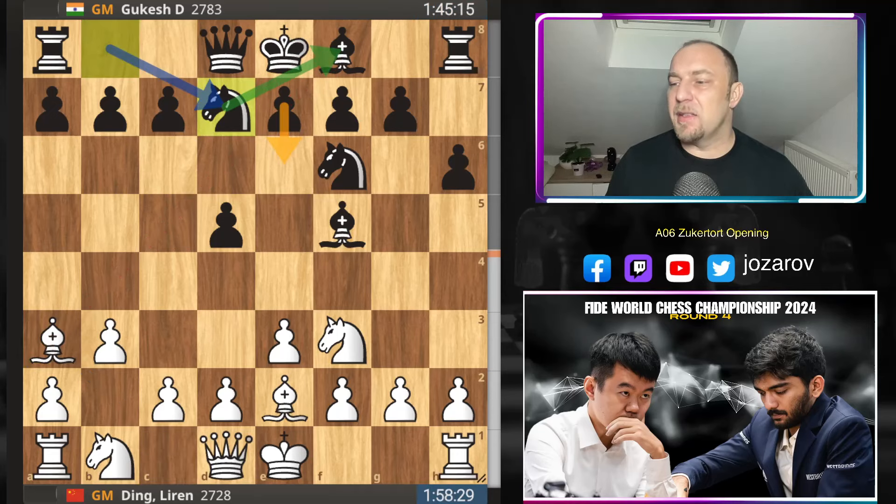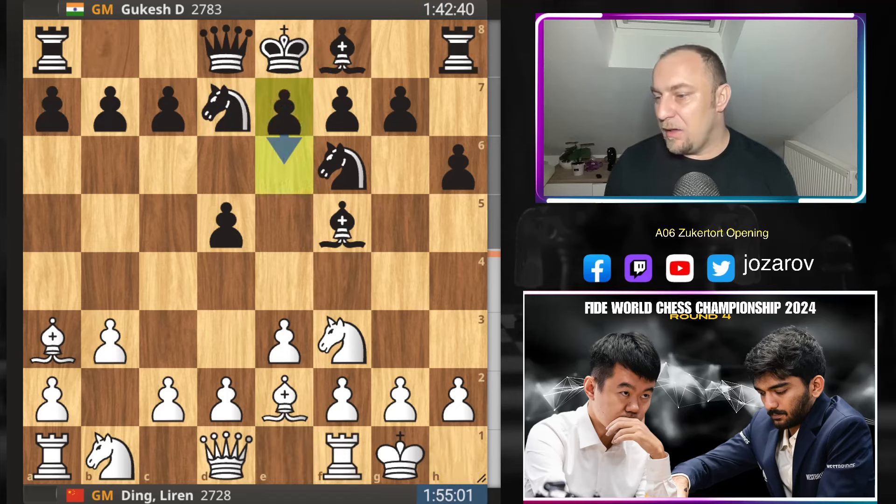Gukesh plays a solid line, which is in my opinion perfectly fine. With the black pieces, going into more solid, more drawish positions in round four is very good for him — he can try to attack with white later. The more interesting games we've seen have been when Gukesh played with white, and both of those ended with a winning game. Gukesh slows down the pace, prepares e6, and if bishop to f8 happens he can recapture with the knight. We have castling, e6, and bishop to f8, but Gukesh can recapture with the knight.